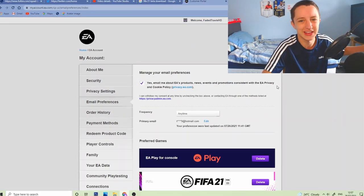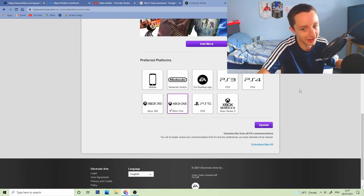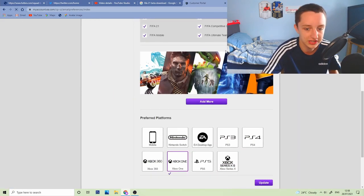You can also go ahead and create other accounts if you really want to, and just log into FIFA. If you really want the beta that bad, after you've done all that, just go on, update, refresh it, and double check everything's in working order.